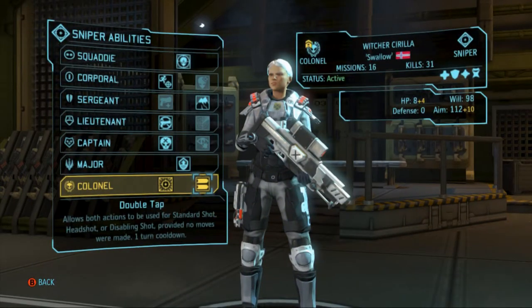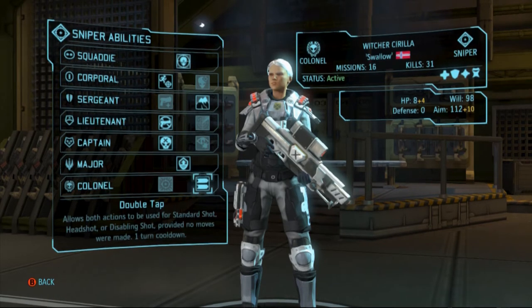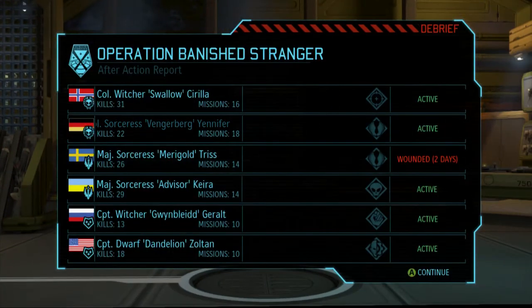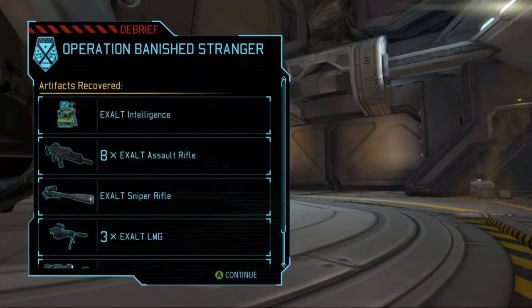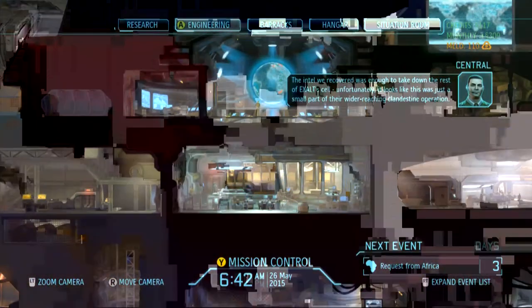I want Double Tap. In the Zone is amazing but you have to have uncovered targets. I'm gonna go with Double Tap — it's a lot more effective. Her aim is 112 plus 10, her aim is godly right now, and so that Double Tap is amazing. The one-turn cooldown is kind of annoying but I like Double Tap. There's Yorveth. We got a hundred credits — nice! Got some different Exalt weapons and Exalt intelligence to take down the rest of Exalt's cell.